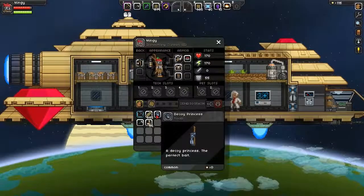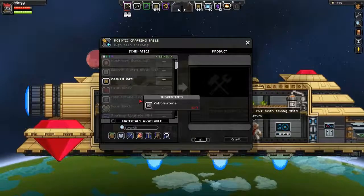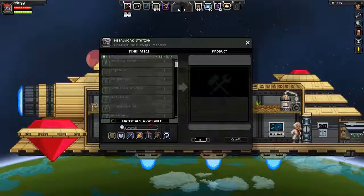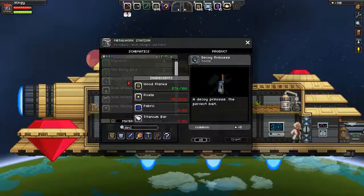So yeah, the Decoy Princess. Let's see if I can show you how to craft this. Let's see here - Decoy Princess. That's the wrong crafting station I believe. Decoy Princess. There we go. 100 wooden planks, 2000 pixels which is a pain to get, and 20 fabric.